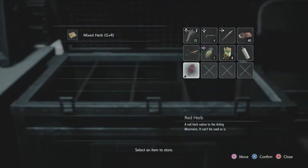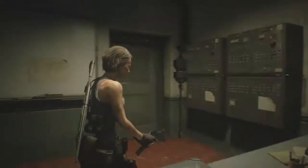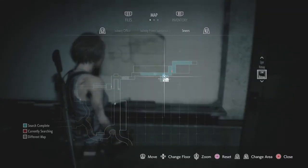I'll tell you something, because we don't have... yeah, store that. There we go. There's no point having a red herb. So we've got the sewers map, so we can...